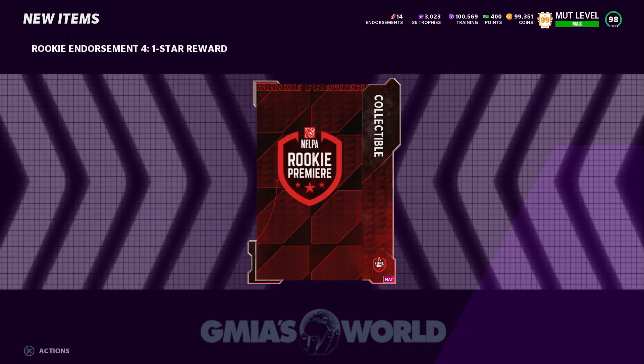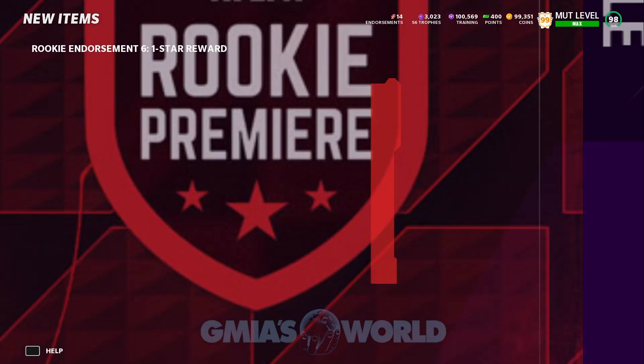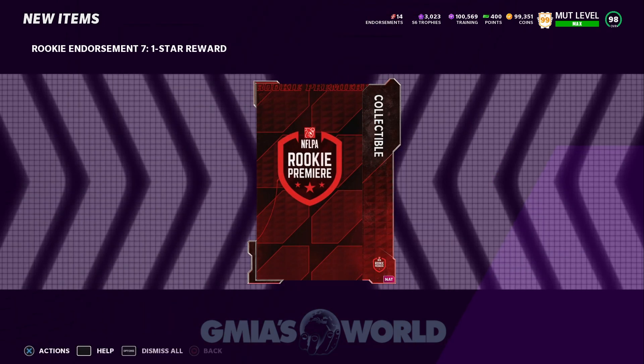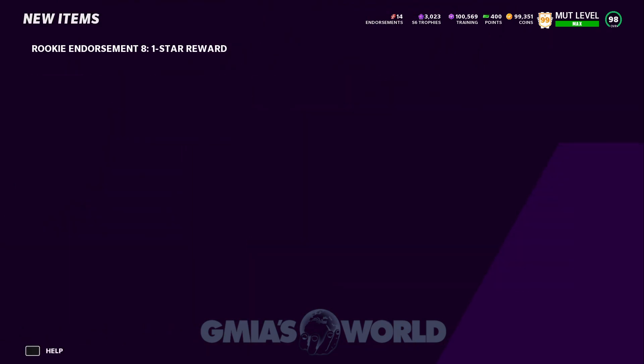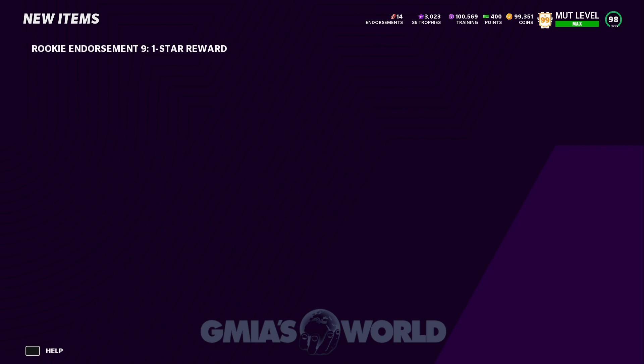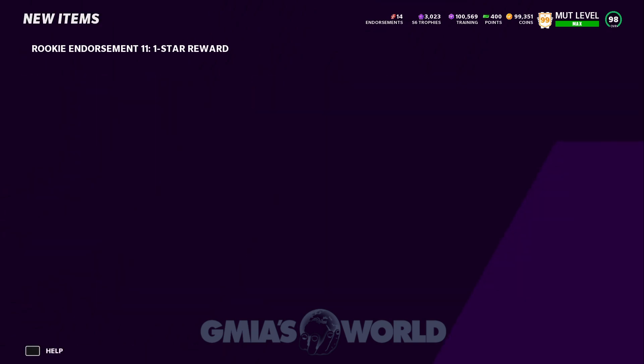Our goal right now for all of us watching this video is to complete all 10 of the Rookie Premieres in Madden 22 or in Madden 21 right here, and then get those 10 collectibles transferred into Madden 22 and use that to unlock an auctionable high-overall Rookie Premier, which we will then sell early on if the price is right and make coins right at launch. That is our ultimate goal right now. I'm showing you we got 12 free Rookie Premier collectibles.